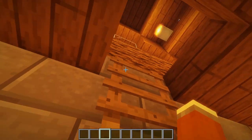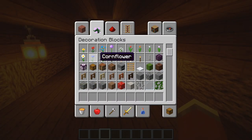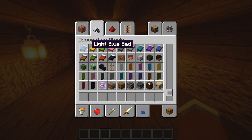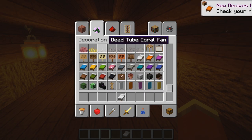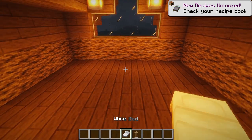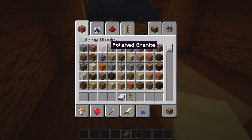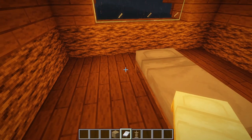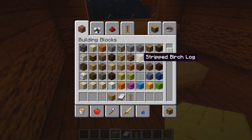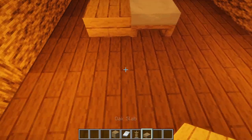Your next step is to go up the ladder to make your bedroom. Grab a white bed for this scenario. We're also going to use an armour stand. You can make a bigger bed by grabbing some oak wood planks and then some oak wood half slabs, going all the way around your bed to make it as nice as possible.